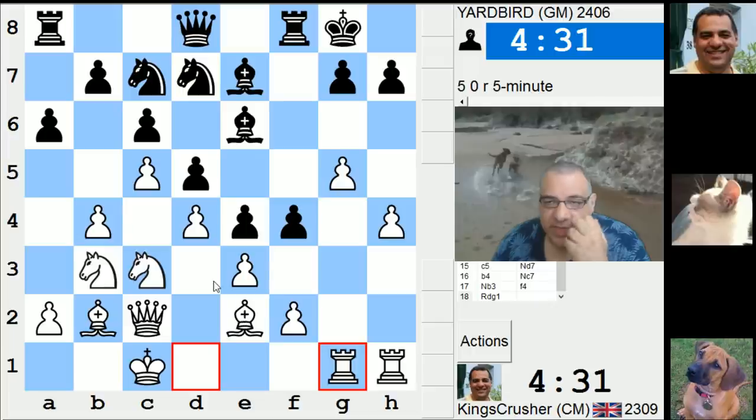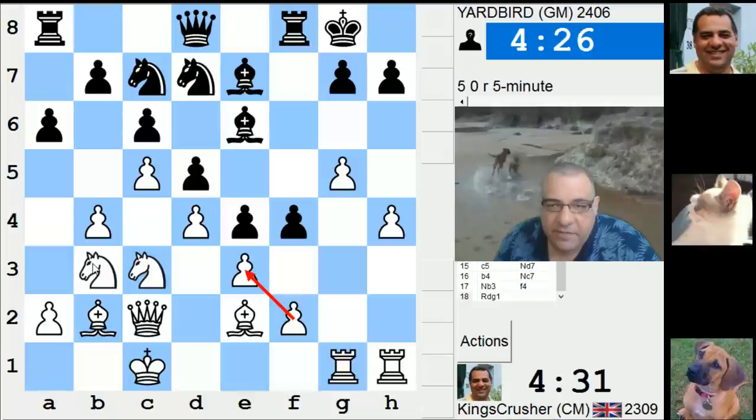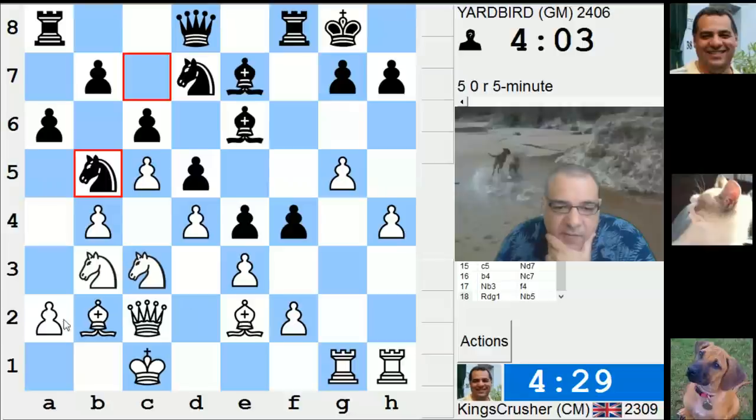Maybe knight a5 is interesting. So like a4 after — we'll exchange off. In fact, exchanging off the light-square bishops would be... is that good or bad? Well, it's like that bishop in a way.